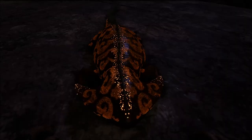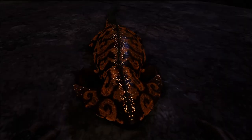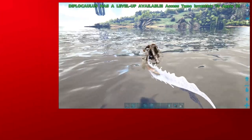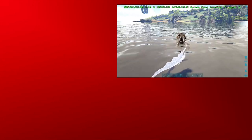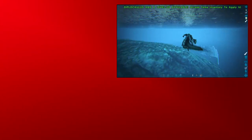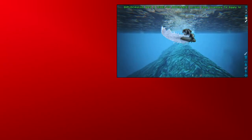The Diplicalis also has an aberrant form on the aberration map. That's all I've got for the day — thank you guys so very much for watching, and have yourselves a very good day.